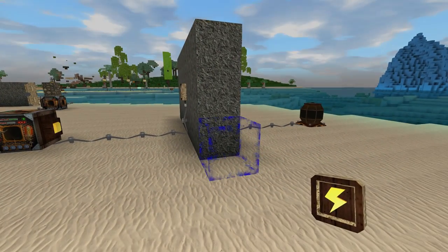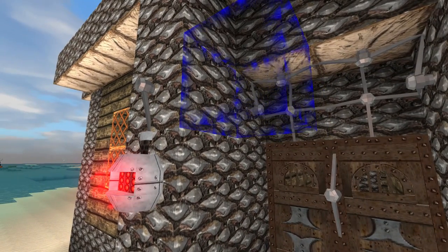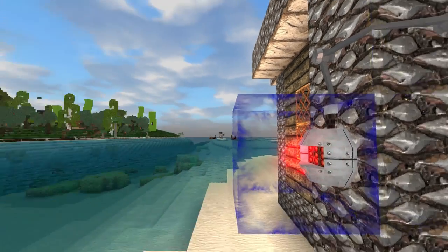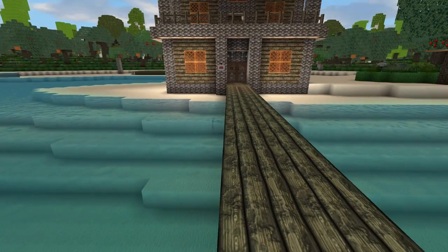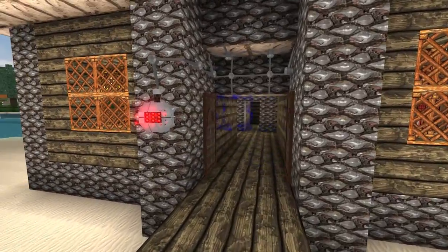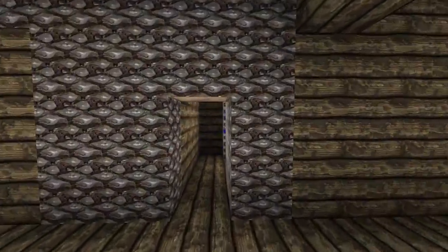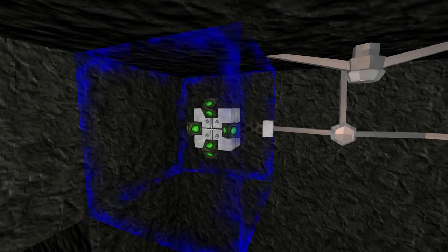Let's move on to some different ways to emit electricity. There are actually three new sensors coming that will be able to create an electrical path without the need of a generator. First up we have the motion sensor. Let's say you want a set of doors to open up to your house when you are coming home from a long trip of exploring. Just place this next to your doors and hook them up with wires, and as soon as you are within 10 blocks of the front of it, it will activate itself and open up those doors. Creatures and NPCs can trigger them too.